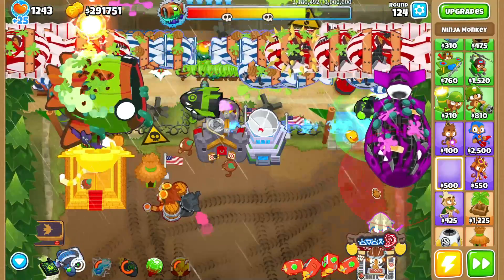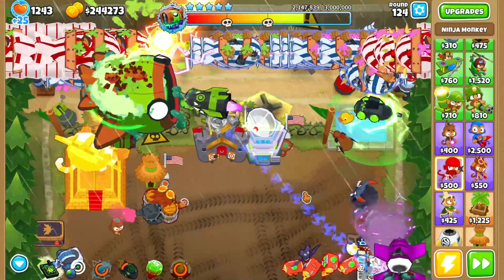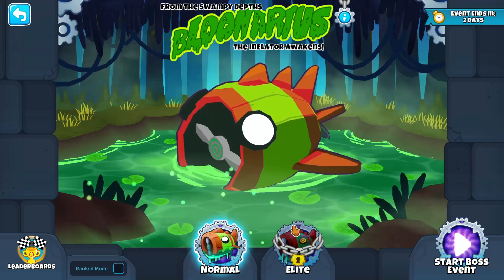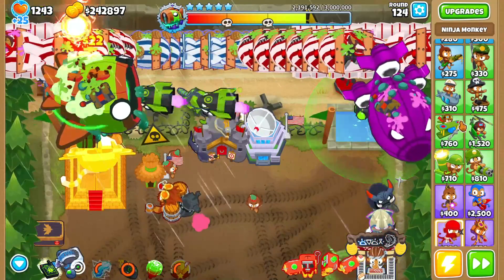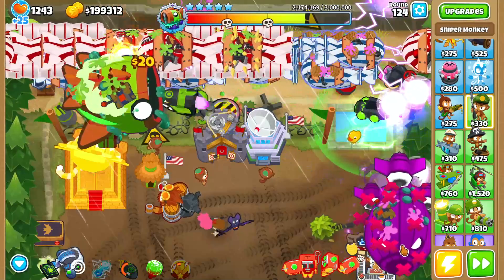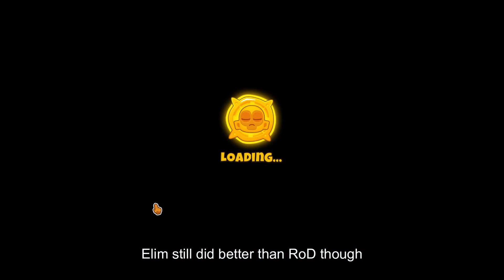Elim unfortunately was not able to pop the BAD layer, which was a bit surprising. I got super storm and master bomber in the back hoping they'd pop the BADs and blow back DDTs, but they didn't have enough to pop the BAD at such little health. After going back in, I figured maybe elim would actually pop the BAD in time, but the BAD spawned with absolutely no damage on it, so I definitely wasn't beating that. I'm ending the video here — like, comment, subscribe, join the Discord linked in the description. Super buffed Elim unfortunately cannot beat Bloon Ares tier 5, but it does get surprisingly close.